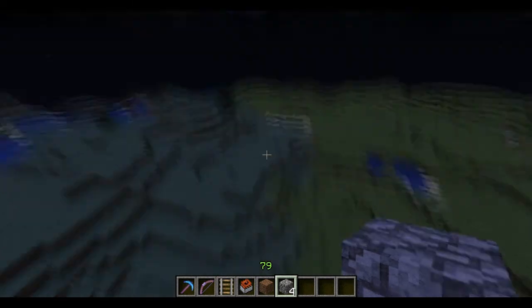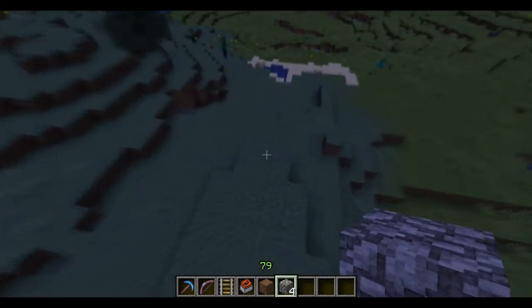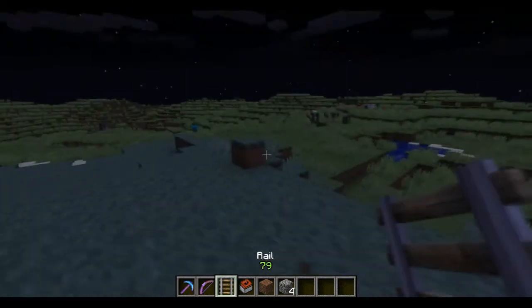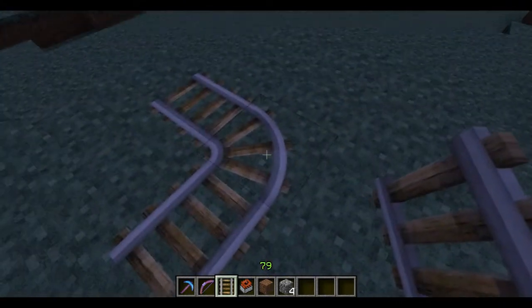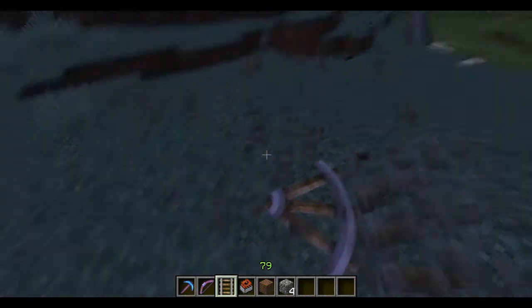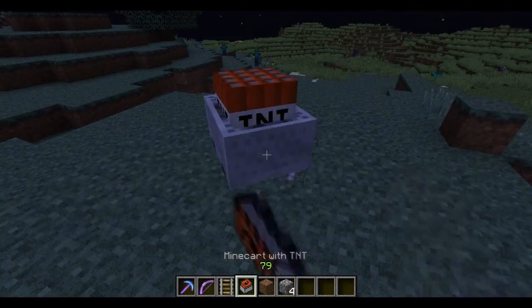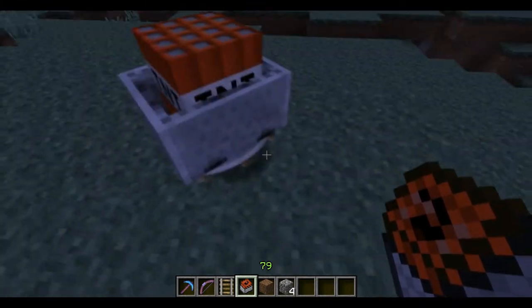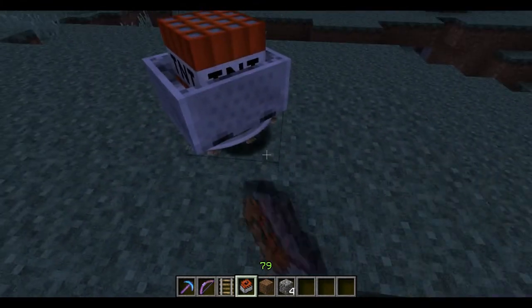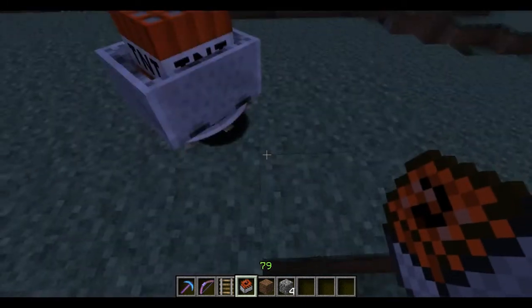I know a couple people that showed this, but I wanna show it too. The glitch is, if you take a rail — you see how it curves here? You break the others. You take a minecart with TNT, and not on the minecart itself, but on the rail block down here. Now I'm going to click very rapidly.